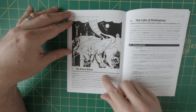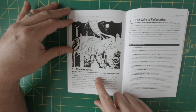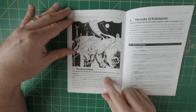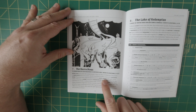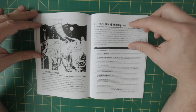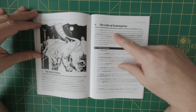Then we have the Necro Divas area — a ladder made of hair reaching to another plane. There are 1D10 plus 20 divas there; they dwell in simple huts laid out in a circle, smooth as polished marble, composed of solidified sound. Then location 8 is the Lake of Redemption, a body of water used for baptisms and funerals.